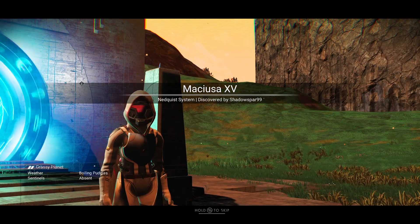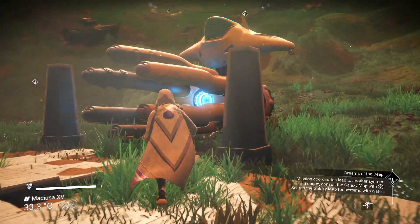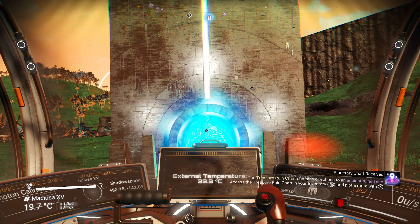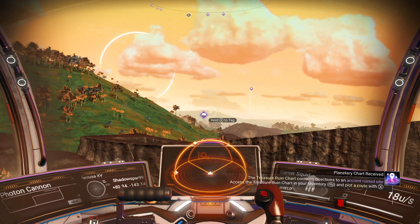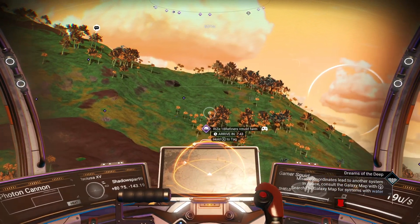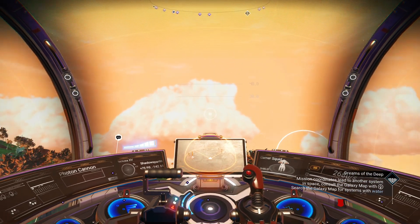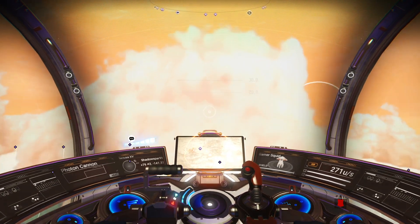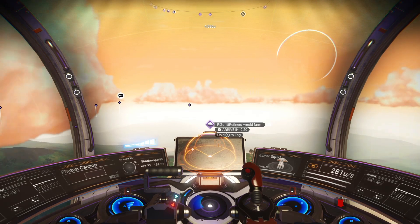There are a couple of reasons I'm going to a very specific base. Number one, it has quick portals you can teleport from and then return, which causes the runaway mold to respawn. It also has refiners you can use right there, which is really convenient. The one we're looking for is called 'Rise 18 Refiners Plus Mold Farm,' though I'll tell you it actually does not have 18 refiners — they've been removed over time, or maybe I just can't find them.